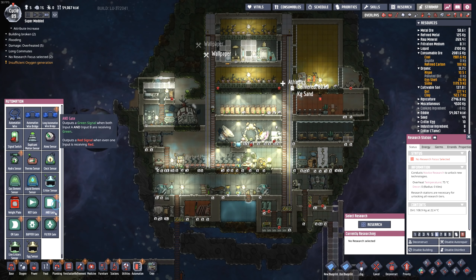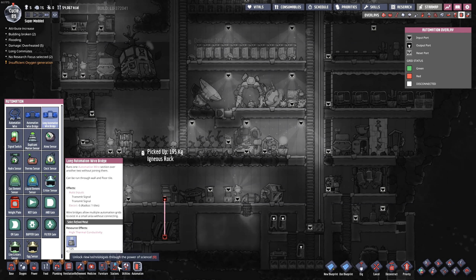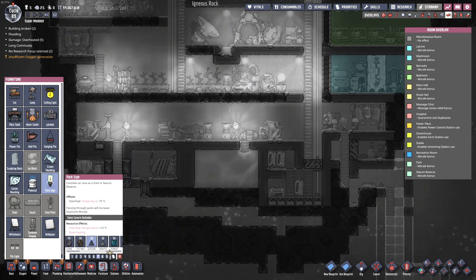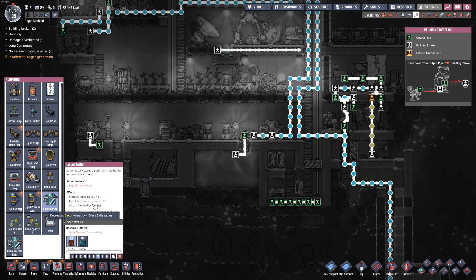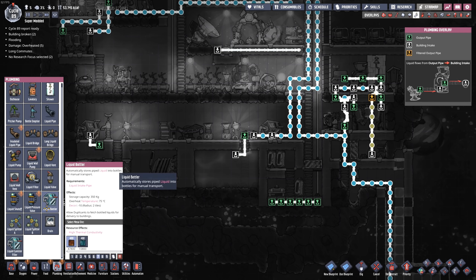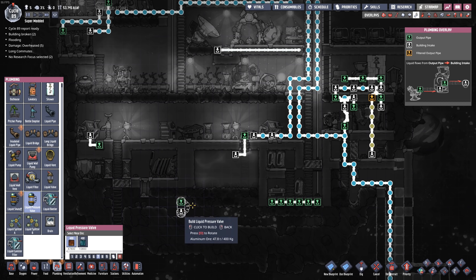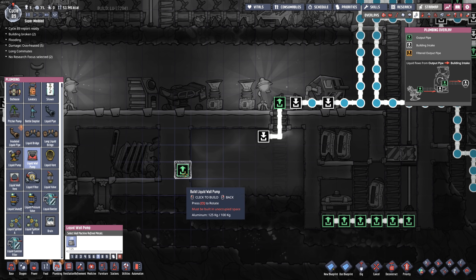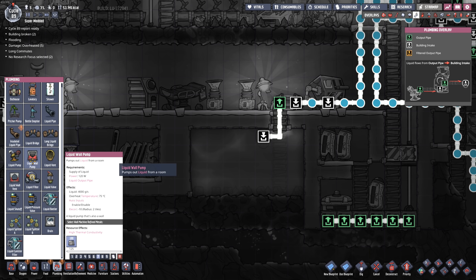Even more research completed. A filter, hydro sensors, long automation wire so we can jump over two tiles now — seems nice. Got a farm station, a park sign I can't make use of just yet. Refinement, a little bit of fertilizer, under plumbing, long bridges — wait, we already had that. A liquid bottler — do I have two machines that do the exact same thing? A liquid bottler and a liquid canister filler. So I have two mods that do the same thing. A liquid pressure valve that merges all small liquid dots in a pipe into one big one — that's really nice. A liquid wall pump — this is just a pump except we can build it into the wall. Helps you build really compact things. We can build it over here or right down there — takes 120 watts, moves four kilograms per second.